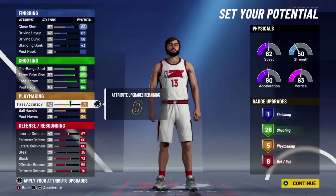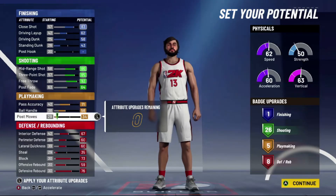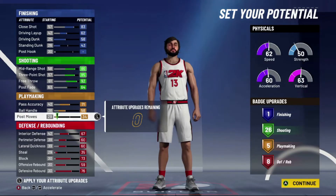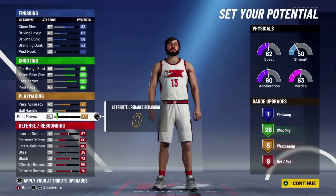You want to max out your pass accuracy to 71 and your ball handle to 58, then put your post moves to a 34 just to get a couple more playmaking badges — you finish with five. This is good because you could put on Unpluckable bronze, Quick First Step gold which is the best badge in this game, and even Break Starter bronze. Five playmaking badges is perfect for this build. You're not gonna be dribbling around too much but Quick First Step is definitely gonna help you get around a lot more defenders.